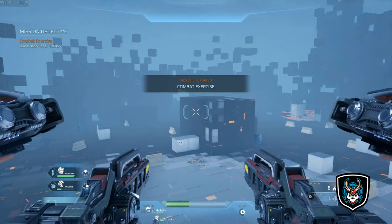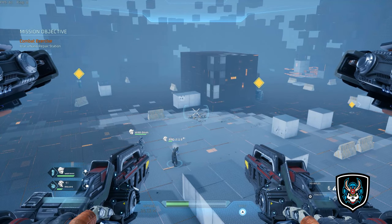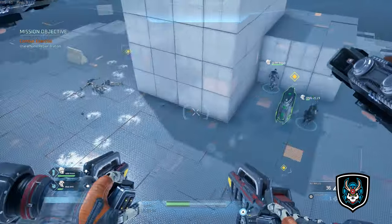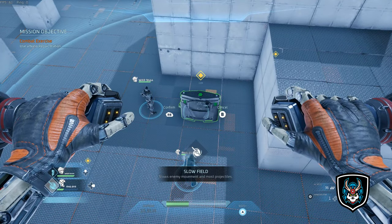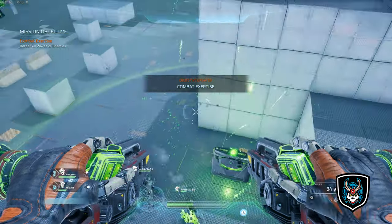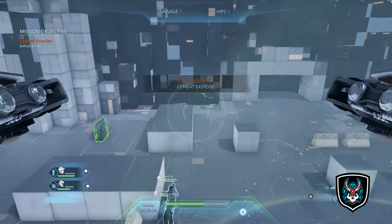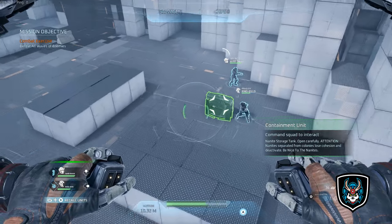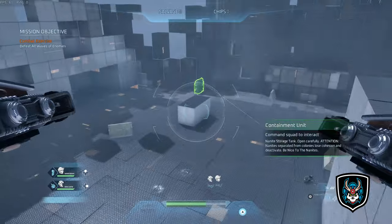You have taken some hits — scan the area for a nano repair station. Much better. During combat, damaged enemies will enter a vulnerable state. It is during this state that they become susceptible to critical damage. Capitalizing on this state can be key when engaging stronger enemy units.